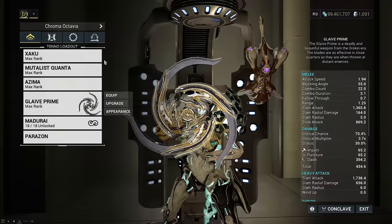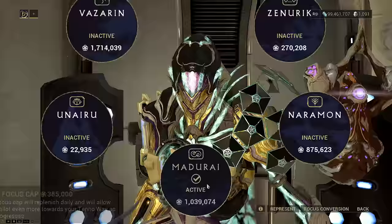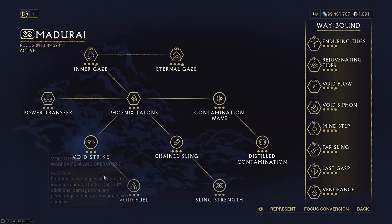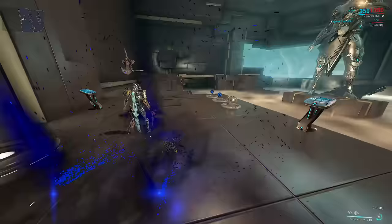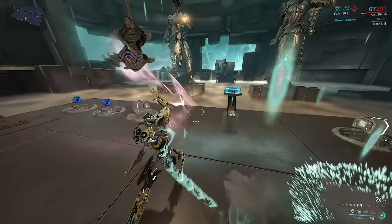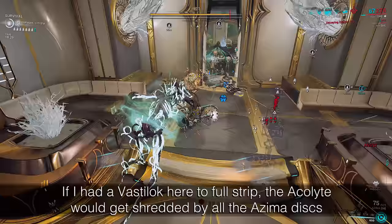Our Zaku has 135 strength today, reaching 160 with Growing Power, but we need 200 to have enough for Gaze to full-strip. This is achieved with Focus 3.0 in the Angels update on the Matarai tree. Not only is Void Strike essential to set up the Azima nuke, but Matarai also brings Sling Strength for 40 extra strength needed to hit 200. This is easily activated with a double Void Sling and lasts 20 seconds, which is more than enough time to set up the next bunch of discs.